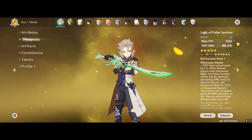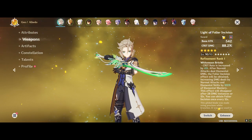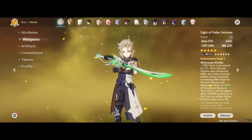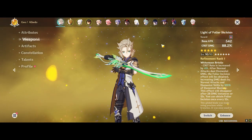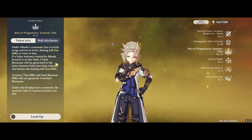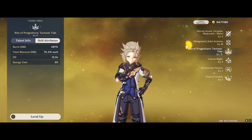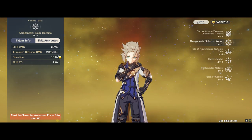Hey guys, it's EODGamer here, and we have a brand new testing video today. We're testing the Light of Foliar Incision in a Geo theme, and this is going to be pretty interesting because the previous videos I've done — like on Keqing and Ayaka — are meant for attack-scaling characters. Albedo still scales off a little attack with his elemental burst, but most of his damage actually comes from his elemental skill, which scales off defense.